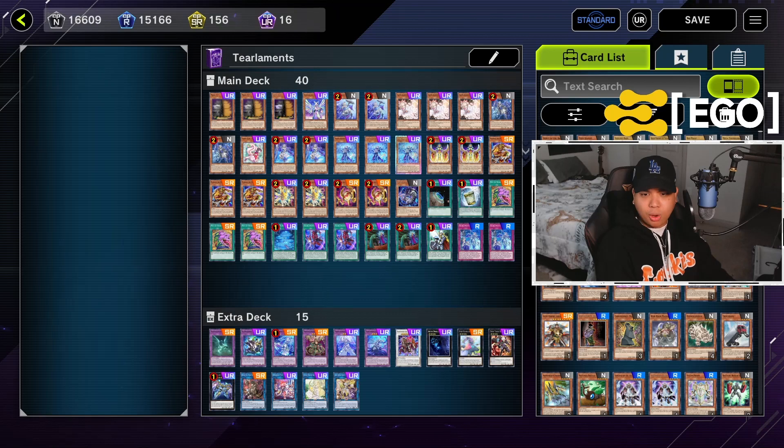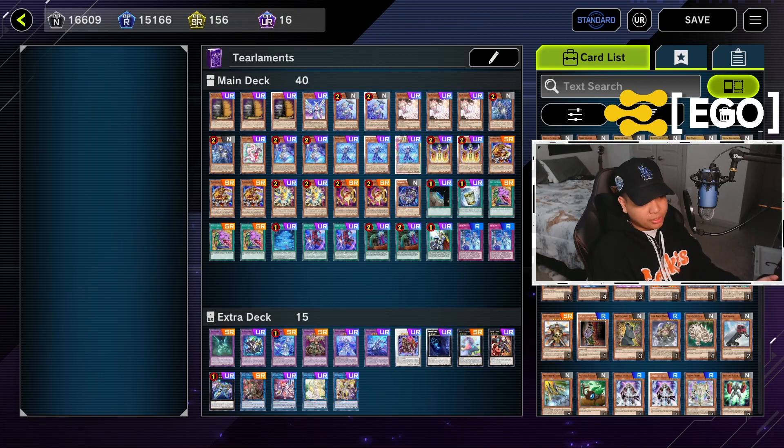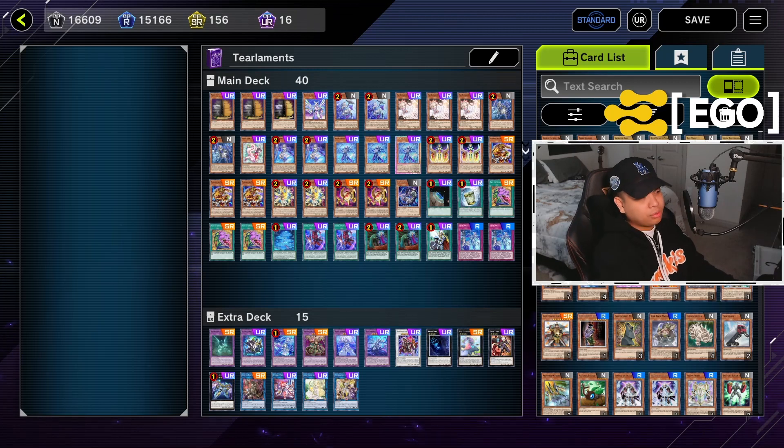Just remember, as we go along with this, there's all kinds of different ways that the game can change. Yu-Gi-Oh! is an ever-changing metagame. As people figure out what works to beat the deck, even here in Master Duel, people are going to think of different ways to beat the deck in best-of-ones. Deck builds are always going to change. Hopefully I can give you some kind of basis and understanding of exactly what you want to do when looking at your hand. Let's get into the first game.